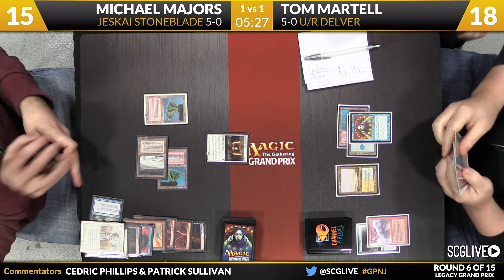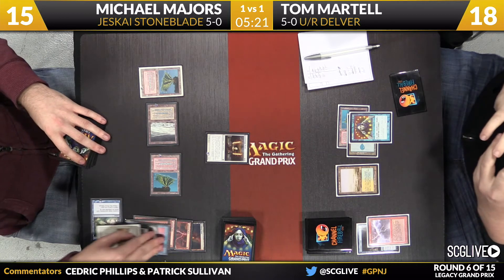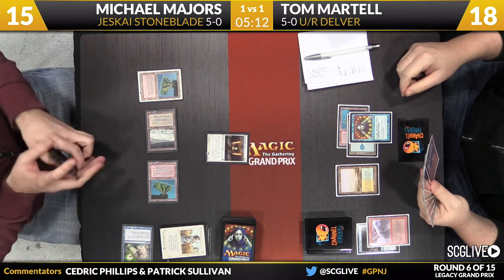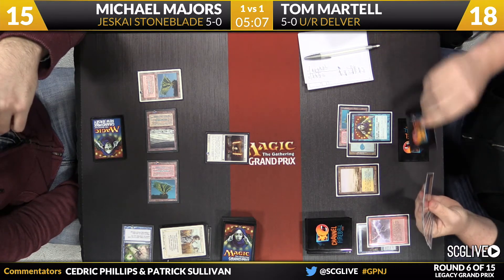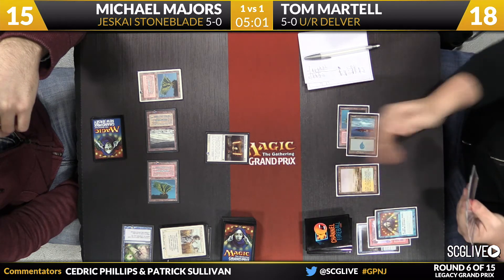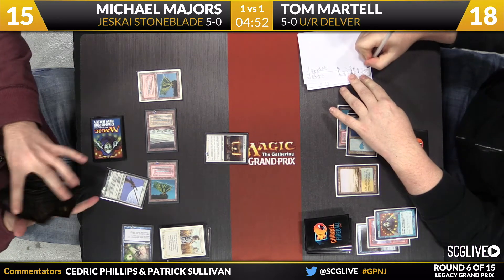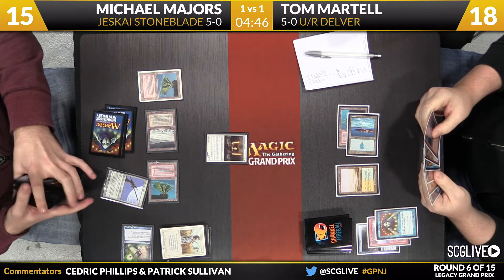Even though on the surface it looks like things are going pretty bad for Michael — he's down on cards, he's got really nothing going on — the same is true for Tom's side of the table. There's nothing proactive going on. There's not that many threats in the deck, and as the game extends, Michael's deck is generally going to be better draw step to draw step. If Michael is able to resolve True Name Nemesis, Tom can't get it off the table. If Michael is able to finagle the Batterskull — I know that's a challenge because of Smash to Smithereens, but it's at least something Tom has to play around. This Jitte as well — all cards Tom has to be concerned about.